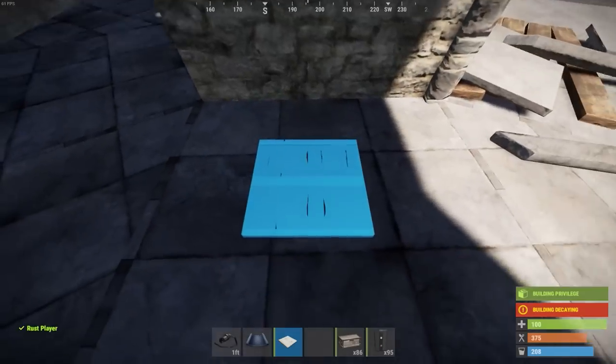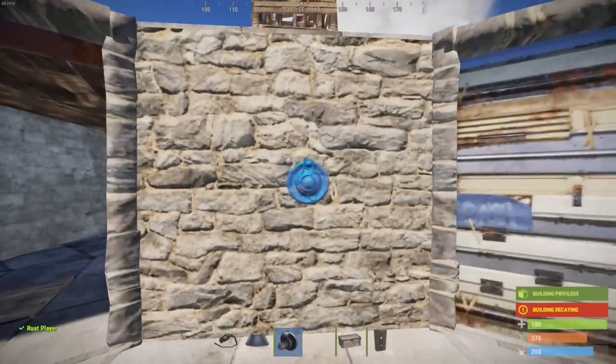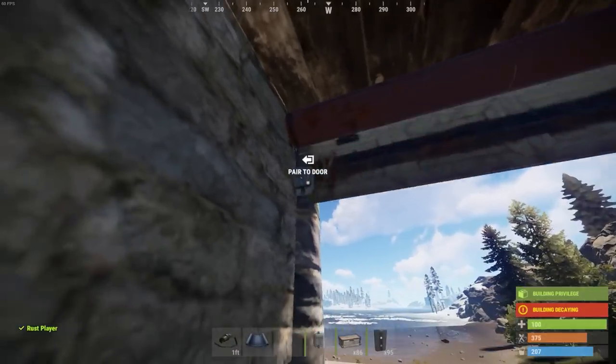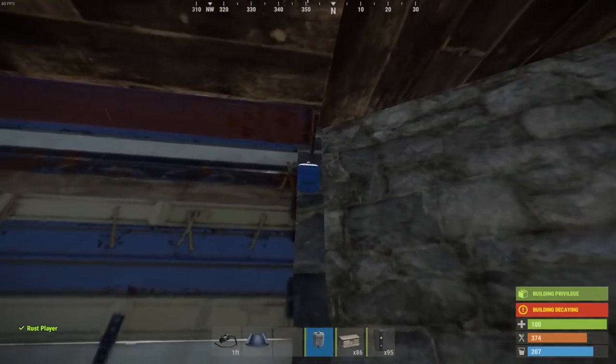A pressure pad will go on the right side in the middle — it doesn't really matter which way it's facing. We'll put our HBRF sensor out in the middle of this square, and then two door controllers on each garage door. Close the garage door and pair it to the door.